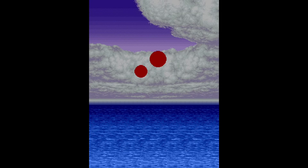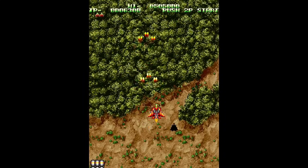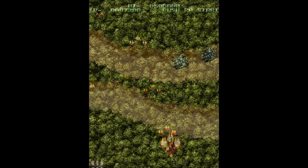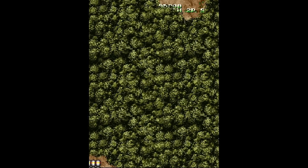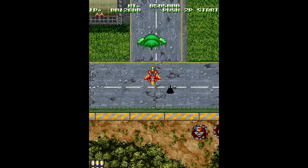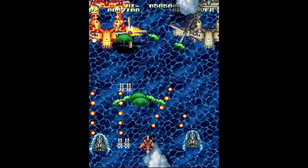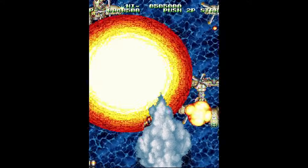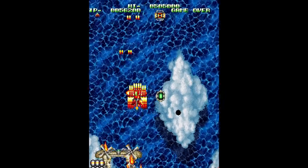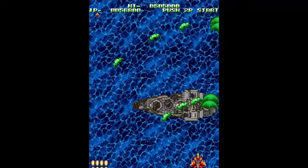Wicker Walka has updated the Irem M107 core, fixing so many of the visual glitches from his first release. This board only has three games - one shmup and two soccer games - but in the previous version your plane would fly completely underneath the trees because sprite priority was not correct. Wicker Walka released another version and got that 100% buttoned up. It seems like he's trying to run the table on Irem cores and won't rest until every single Irem board is working in an FPGA core.